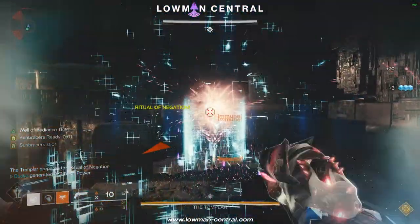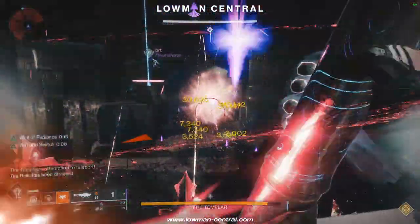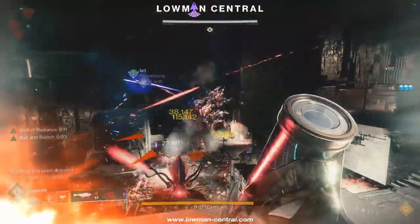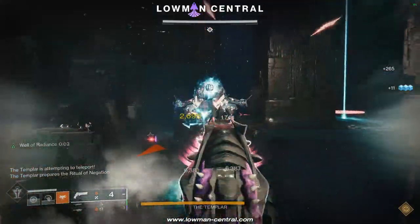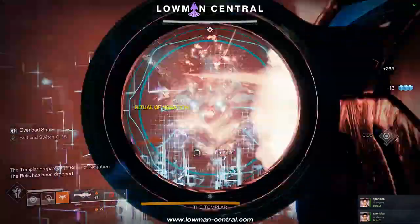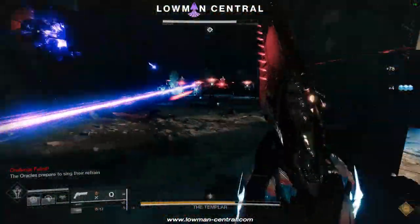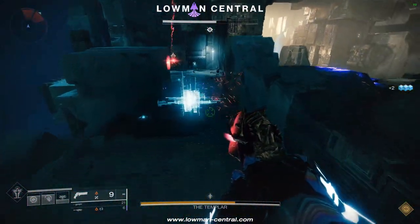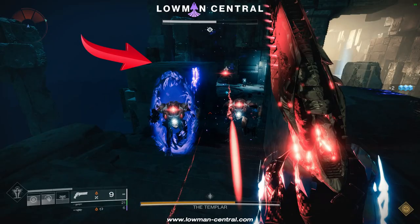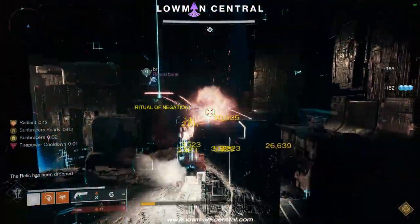Now let's head to Templar. Assign one player to do the relic and the other player will be doing damage. On our map you can see all five possible Templar block locations. Do oracles and break Templar's shield after he does ritual and negation. He will instantly detain someone after that, so be careful if you're using rockets or grenade launchers for damage. After the initial detain the next one will appear after 14 seconds and so forth. It's usually best to do one block and after that two oracles since consistency is important on Templar. The best spot to do damage from when you pop a Well of Radiance is right here because you can see every single teleport block and break the detain for the relic player. Take note that Well of Radiance applies anti-barrier to your weapons that don't have a champion mod, which makes your bullets go through detain barriers if shooting from it.